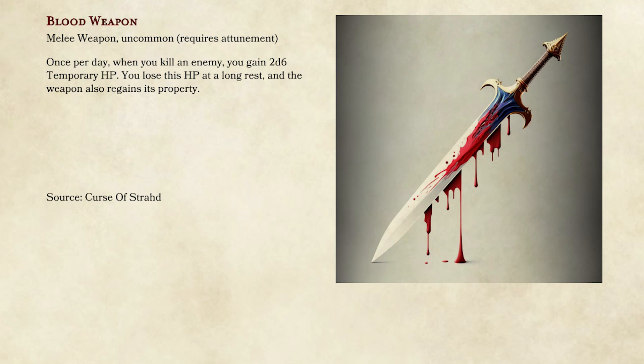Number two: blood weapon. This is from Curse of Strahd — it's the blood spear, technically. I think that's actually a plus 2, so don't do that; do plus 1 or just normal. Basically, when a PC gets a kill, they roll 2d6 — make this once per day — and they get that as temp HP. If you let them do it unlimited, they're going to go killing a bunch of squirrels and just get 12 temp HP.